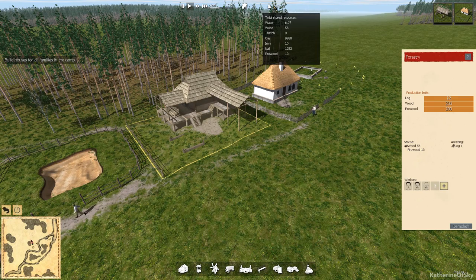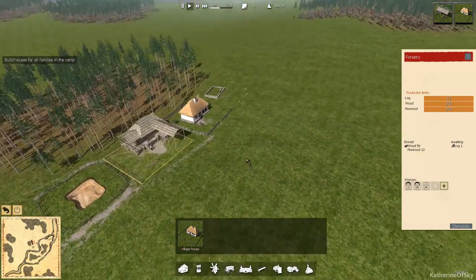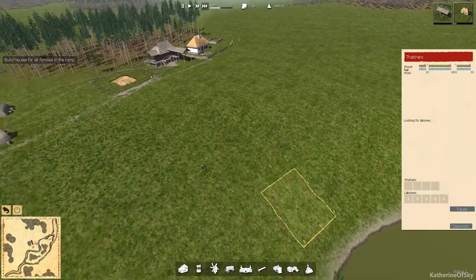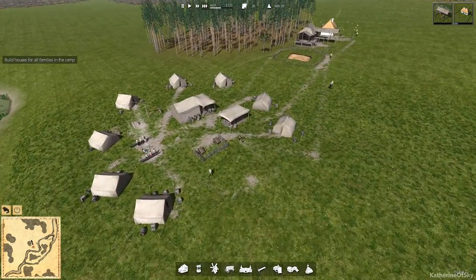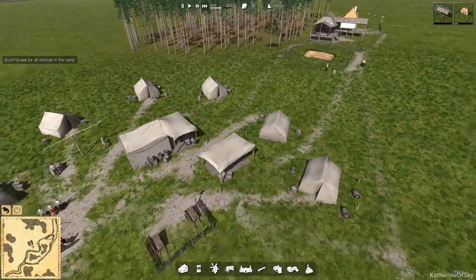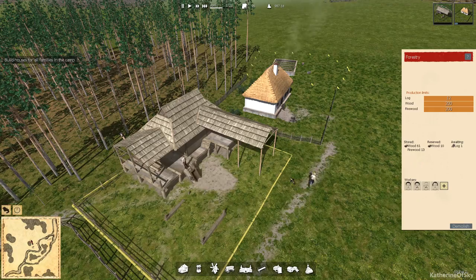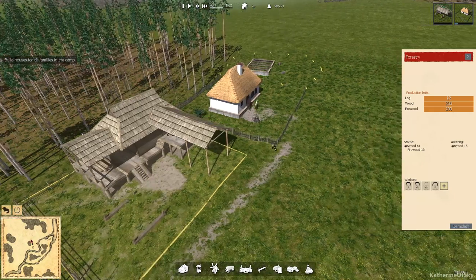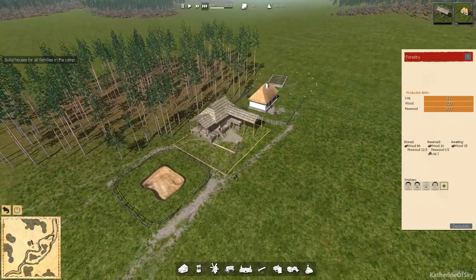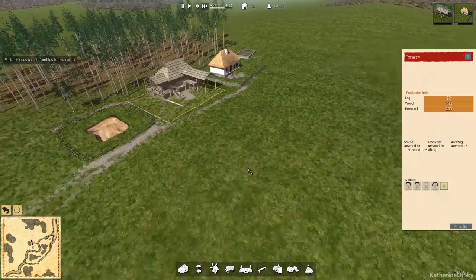How much wood do we have? We only have 56 wood and each house costs 50 wood, so it's really important we get these materials made. Here's our thatchery down here. As you notice, when people walk over the grass and make paths, they actually make paths — you can't put roads down specifically, but as they tread on the ground they make these paths. I think they might even walk faster on them, and if they stop using a route, the paths get overgrown with grass again.